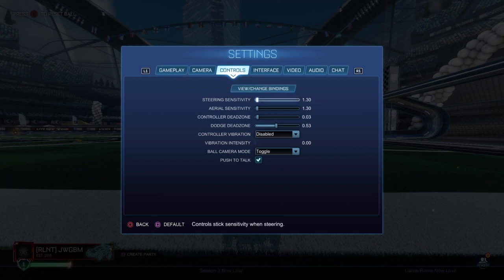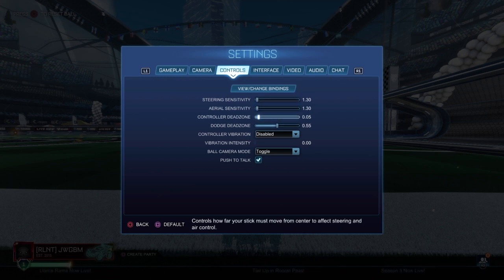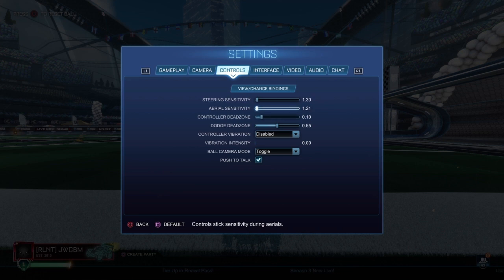Controller settings are important. Dead zone settings are important. Sensitivity settings are important. This is what I use: I like 1.3, 1.3. Most pros have this. Dead zone 0.05. You can also use 1.2, 1.2 at 0.10.